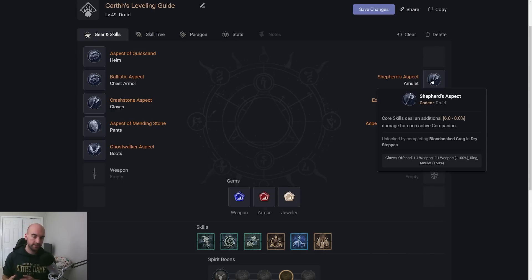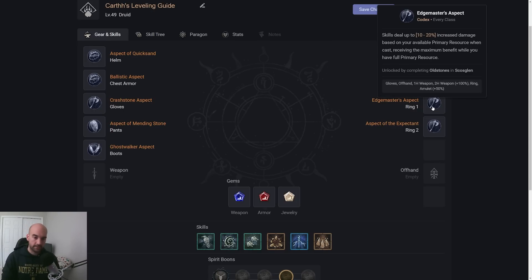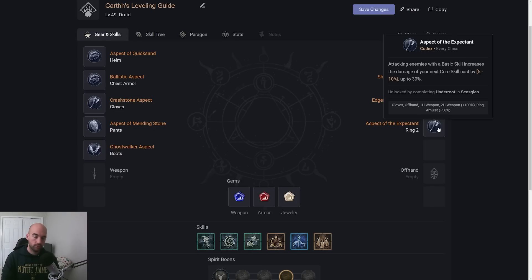The major Aspect is Shepherd's Aspect in Dry Steps, which I plan on going to in Act 3. What this means is I don't need to take a lot of Companions early, but once I get this on my Amulet, it'll be 9% per Companion. With all of them unlocked, we'll have six Companions for a total of 54% to our core skill. If you want, you can actually run all the way to Dry Steps just to grab this Aspect and then continue back in Skazglen.